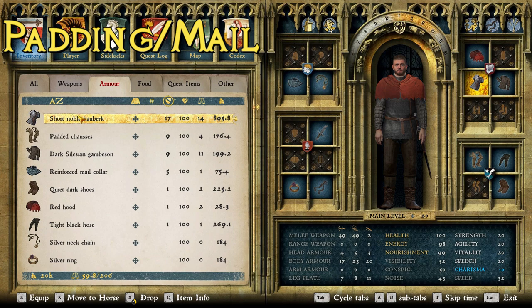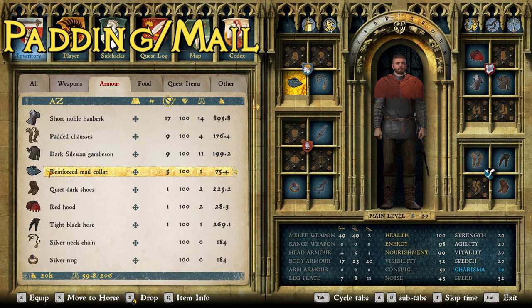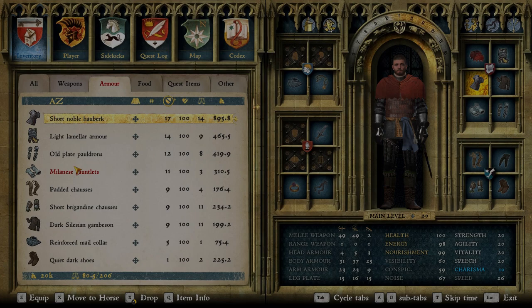For the next layer we added the short noble hauberk. You can't really see chain mail in what he's wearing, but he's wearing stuff that blocks the areas where it would show, so if we're putting chain mail on him at all it's going to be this — either this or the short common hauberk, but the noble hauberk has better stats. We also have padded chausses — he's clearly not wearing chain mail chausses in the picture, but padded chausses are arguable and give an armor boost. Then the reinforced mail collar, since you can't tell for sure if he's wearing one, but it's a reasonable addition.